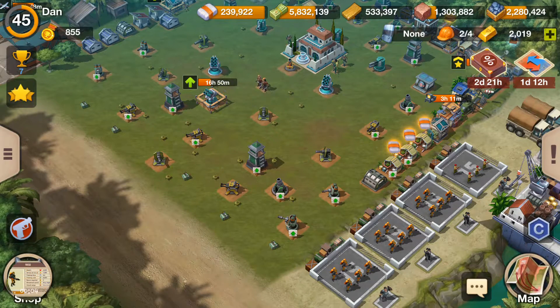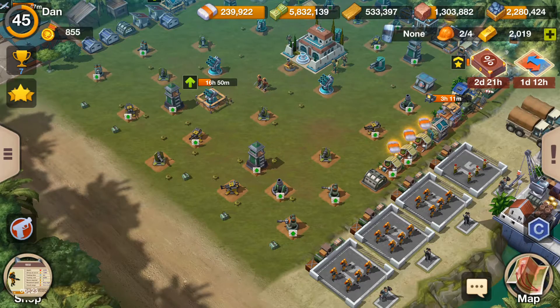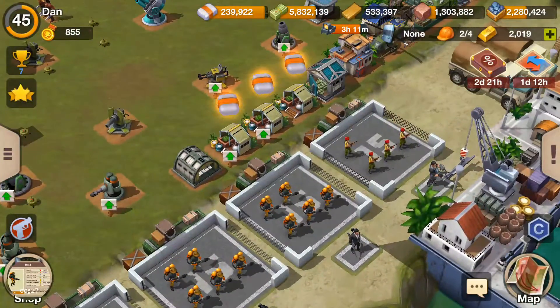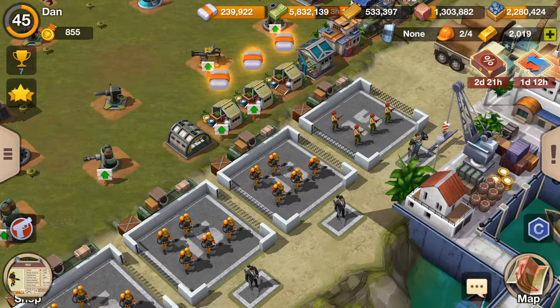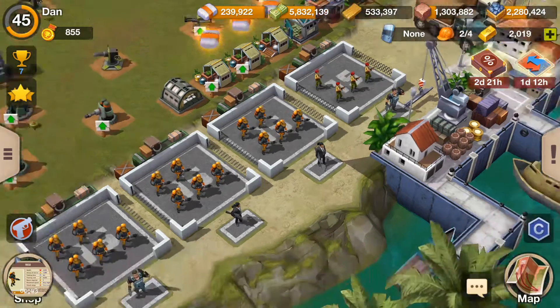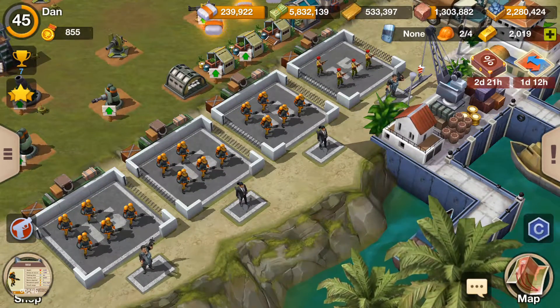Hey guys, welcome back — it's Bulloman here. Today we're going to do a video on the Medicos. This is part five of my series for beginners, though Medicos are kind of not really beginners content because you need a level 15 finca to get them. I did enlist one squad of Medicos across my four pads, and I'm going to use them with Fuegos. I've never used them before, so we're all going to get an experience here. Medicos unlock at level 15.